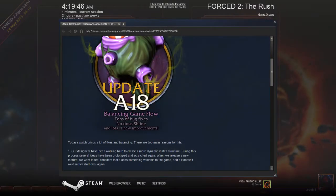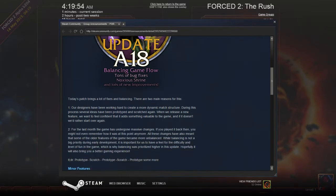Hey everyone, Wannabud here, and welcome back to Force Through the Rush. The game's been updated, so what's changed? It's Alpha 18 — balancing game flow, tons of bug fixes, Noxious Shrine, and tons of new improvements.